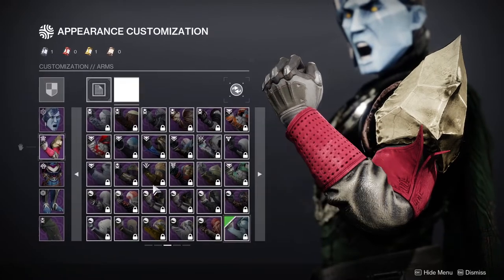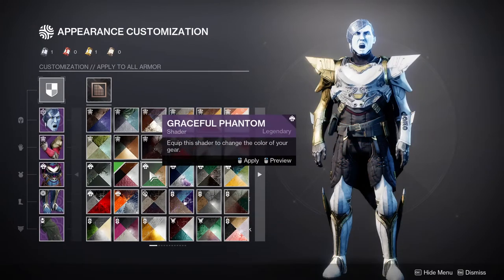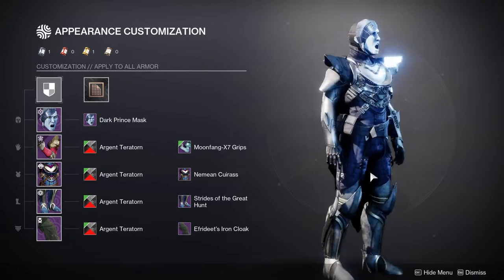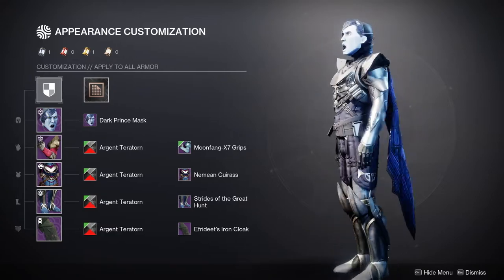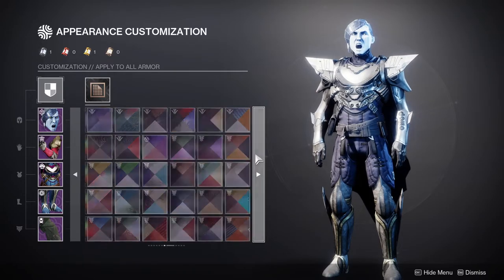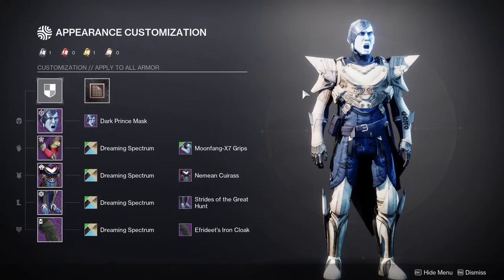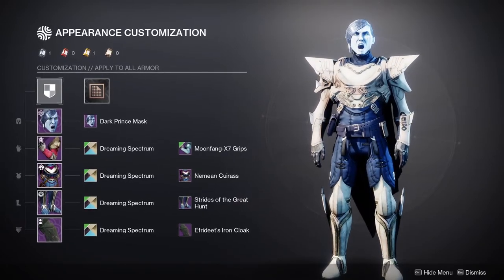So as you guys can see from these arms, these two pieces have two different colors — it's just how they shade it unfortunately. With Argent Territorn, it combines both of them into just one silver, which is really cool, especially if you're trying to go for a Gundam look this season. There is another shader that actually does combine the colors, which is Dreaming Spectrum. Just be aware these are the two shaders I've seen do this so far. If you know another shader that combines two differently colored pieces into one, let me know in the comments below.